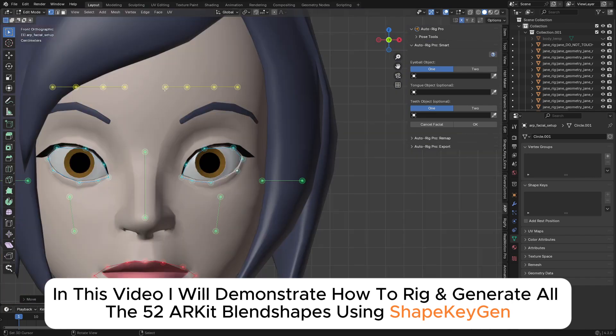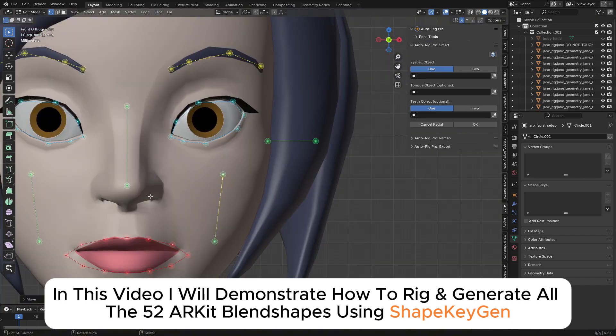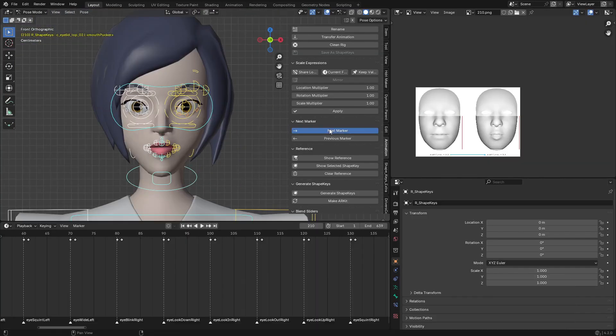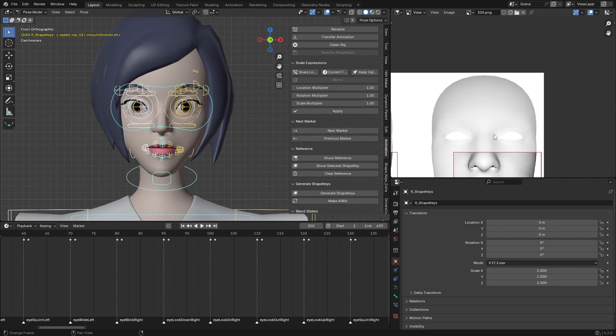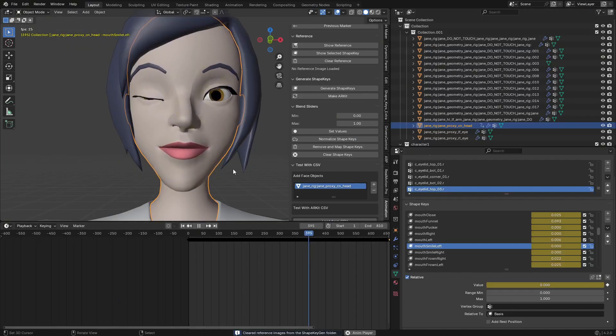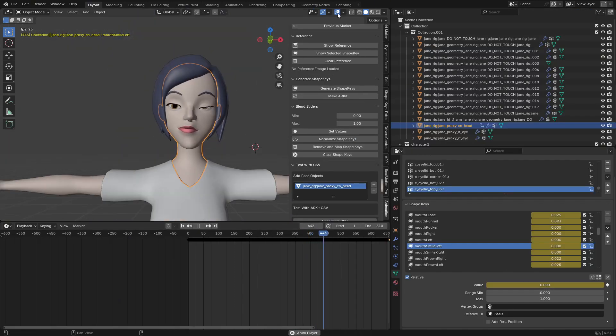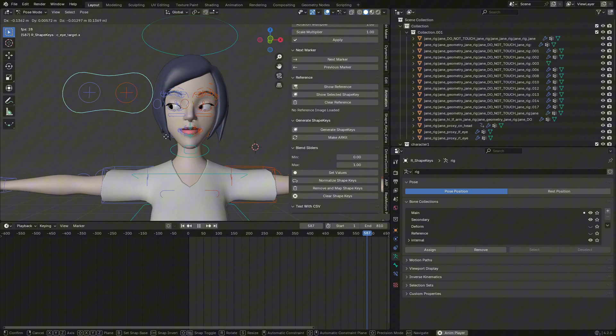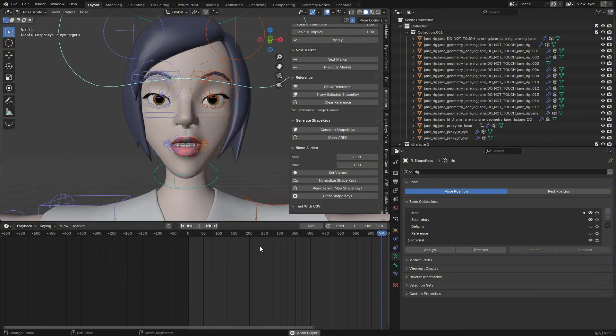Today I'm going to show you how you can generate all 52 ARKit blend shapes for your character using Shape Kitchen. This is a Blender add-on that allows you to generate all 52 ARKit blend shapes for your character. Today I'm going to demonstrate how to use it with Auto Rig Pro. I have this character and I'm going to start rigging it from scratch.